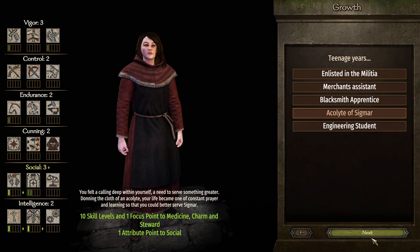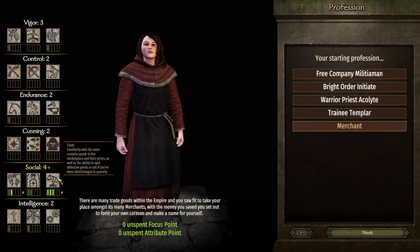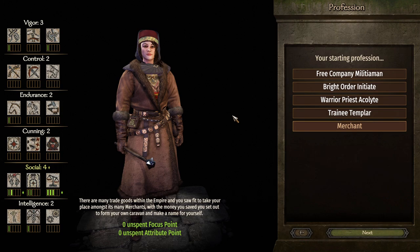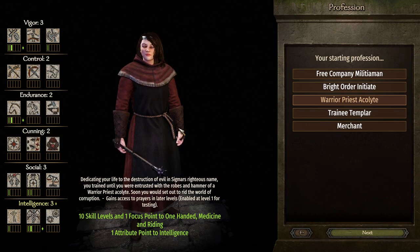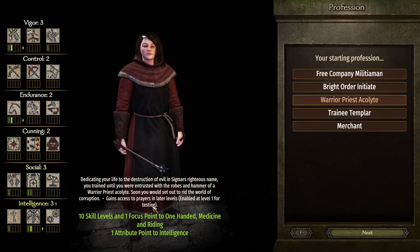Okay, that was teenage years. Starting profession options are: free company militiaman, bright order initiate, warrior priest, accolade trainee templar, and merchant. I'm going with merchant - wow, plus three, that's actually pretty strong. Free company gives plus one charm. Trainee templar gives roguery. Warrior priest gives healing, force, and one-hand - that's not bad. We do have prayers level one for testing.